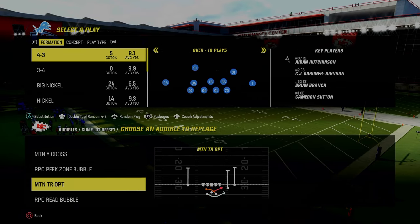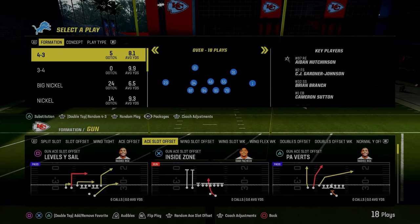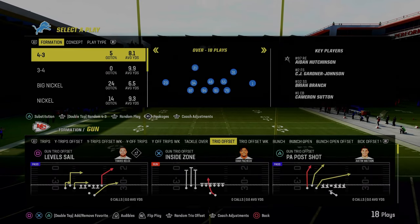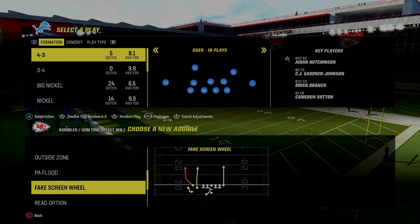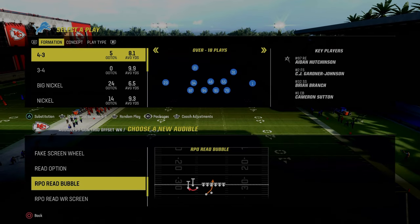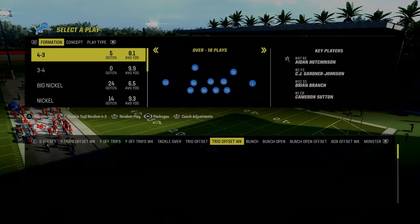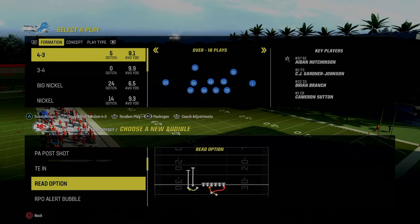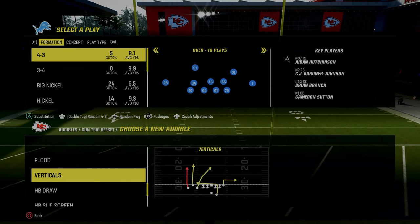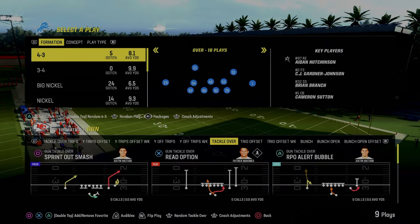There is something you really want to look at in the spread playbook — a specific play you want to have in as many formations as possible. If we come over to the trio offset weak formation, this is the play that is going to make this offense absolutely incredible: the RPO read bubbles or RPO read wide receiver screens. We're going to set as many of those as we possibly can, and it's going to make it almost impossible to stop your offense with these RPO-style read plays.